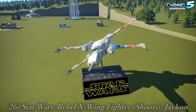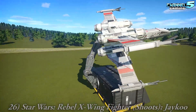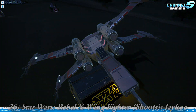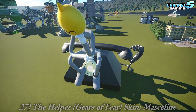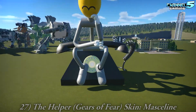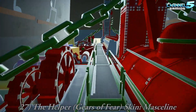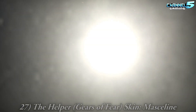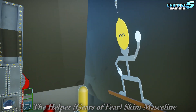Another Star Wars — the X-Wing Fighter by Jayku. Wow, great detail. Spotless, these are amazing. Beautiful. And this is the Helper Gears of Fear Ride Skin. Look at that phone, the coily cord! There's a Gears of Fear circuit in here — look at the walls. There's a big 3D person posed like The Thinker.